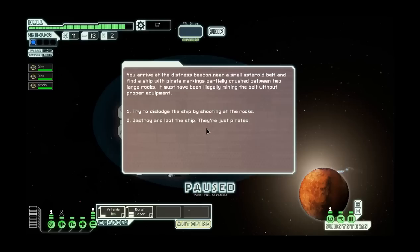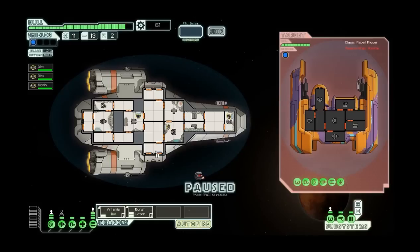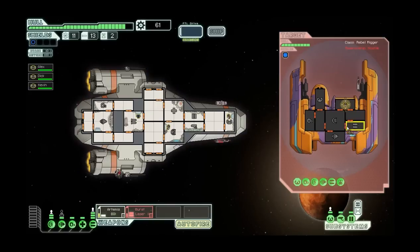You arrive at a distress beacon near a small asteroid belt and find a ship with pirate markings partially crushed between two large rocks - it must have been illegally mining the belt without proper equipment. I'm going to destroy and loot the ship. Before you can scrap the remains, another pirate ship flashes on your radar. Now, this is a drone - a burst laser drone. It does the same thing as the burst laser but it's weaker. I'm going to burst on their weapons.